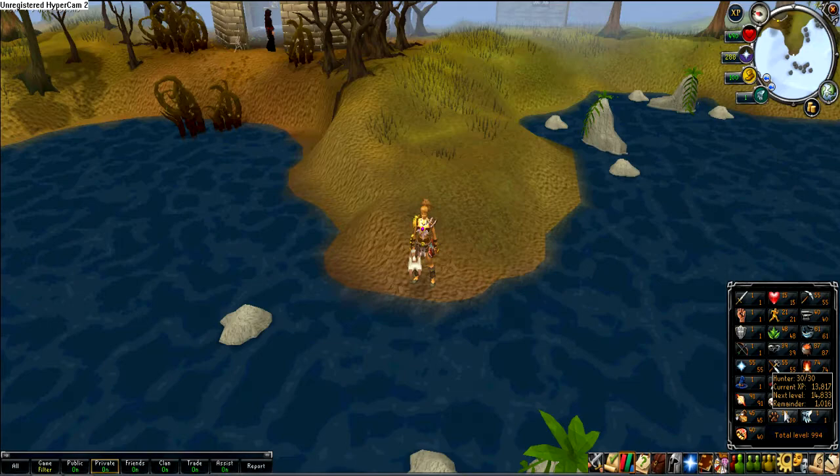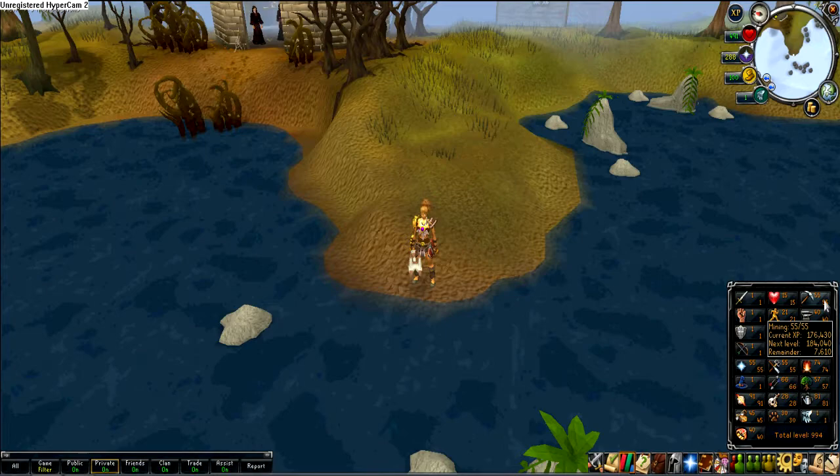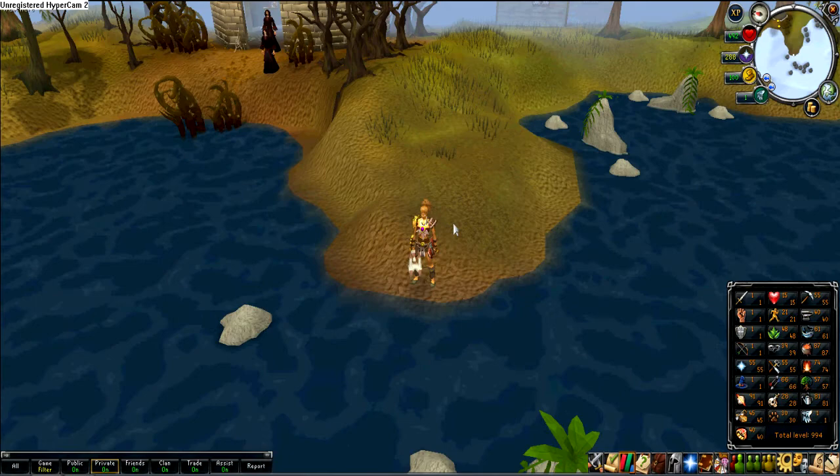I could probably get 60 hunter this week. I got 46 to 55 mining. I was power mining iron for part of that, and then I got a sacred clay — I got a shit ton of sacred clay tools, I think I got 10 of them. I used some of that for fletching, some of it for mining, some of it for smithing.